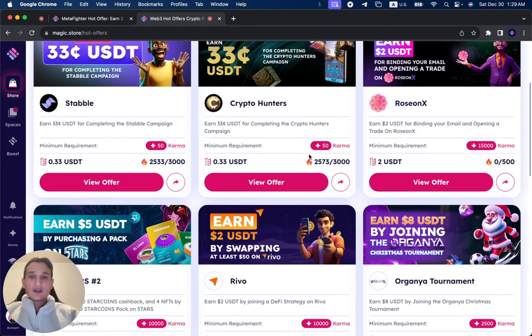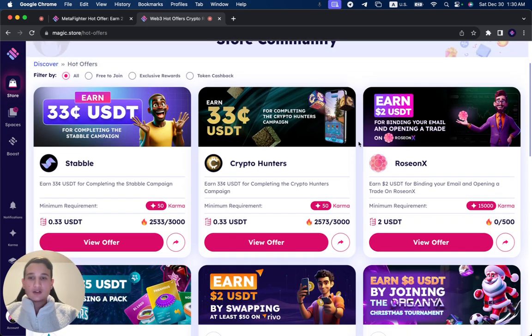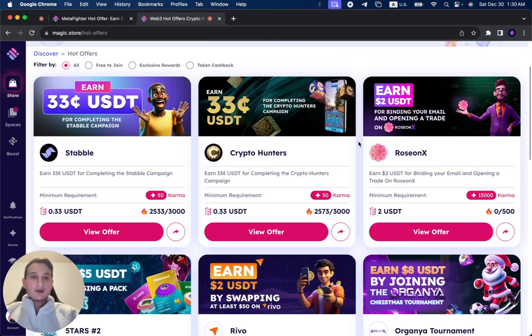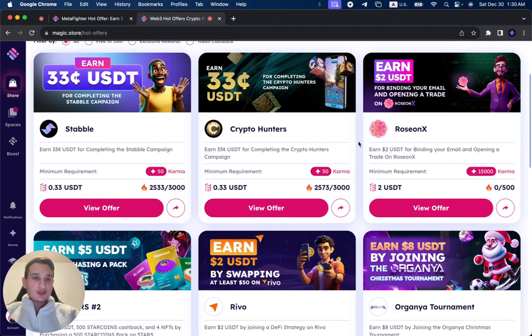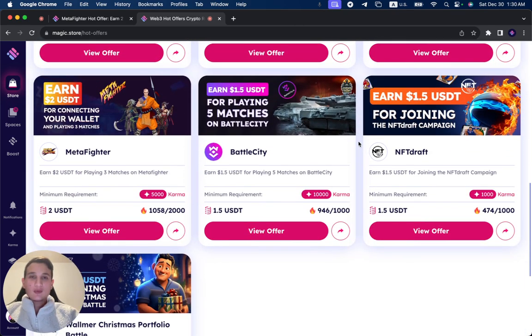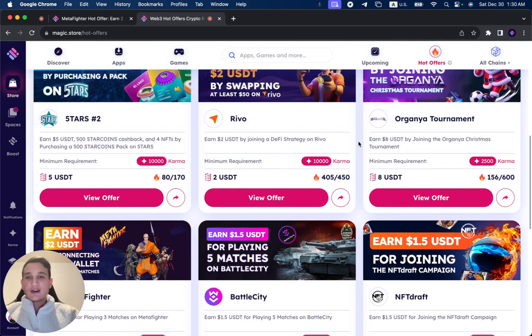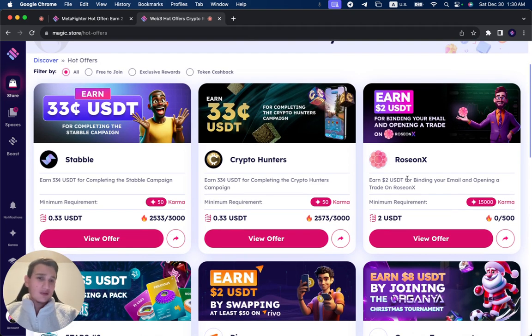It's literally the cheapest way of getting new users on board for Web3 projects anywhere. If you still haven't uploaded a hot offer, contact one of our team members, create the hot offers, and try it out — it's the easiest way to get new users, new players, new customers in the Web3 space. It's the most targeted place to do so and a very simple process. It works for games, swaps, and anything in the Web3 space.